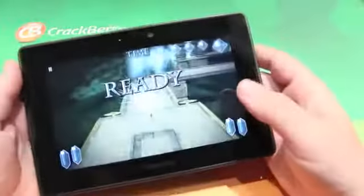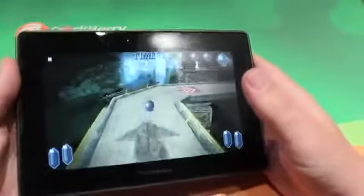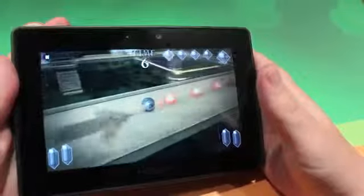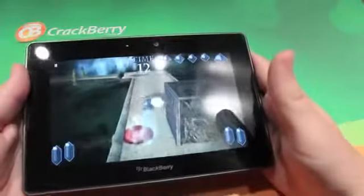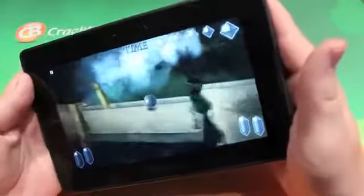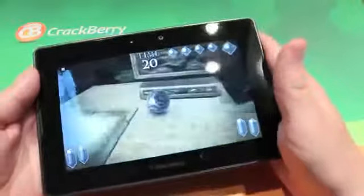As you can see we're just giving an overview. You're going to tilt the Playbook down like that. You need to make sure you're collecting all those jewels as you go, because you typically will need them for different tasks, like shutting off that laser and stuff.